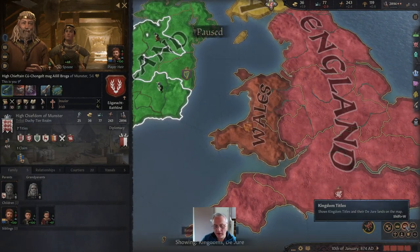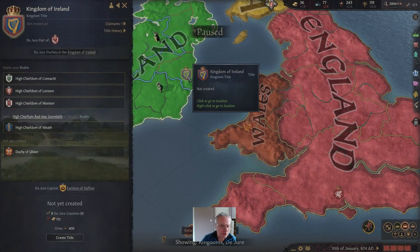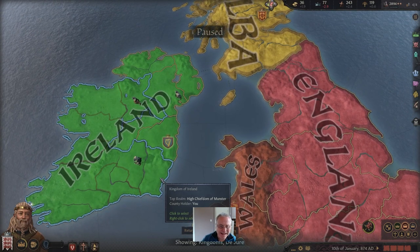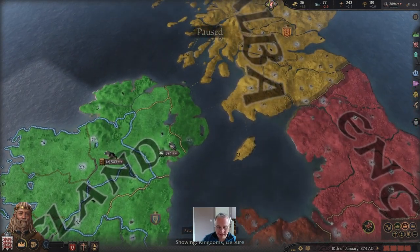We are now in a very good place. We've made him our vassal — he's still there, but I own all of that. That's enough for me to become the King of Ireland. We just need 175 gold.